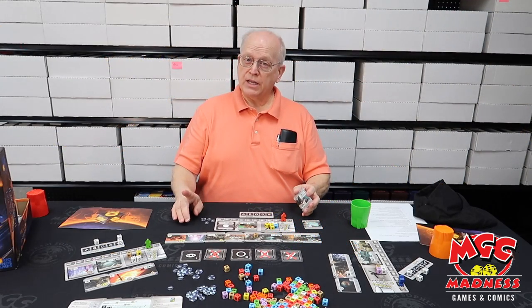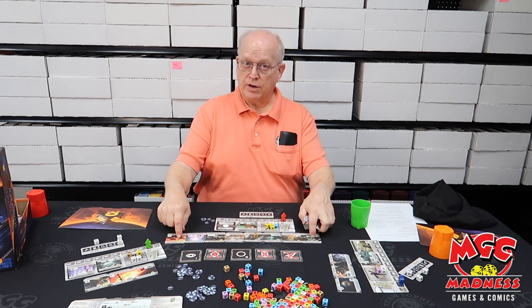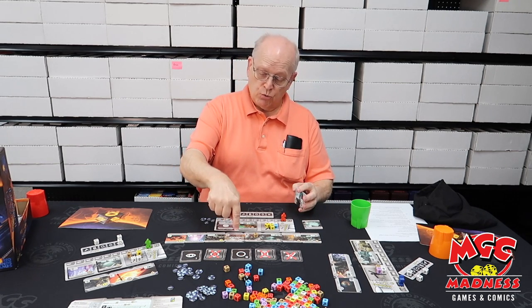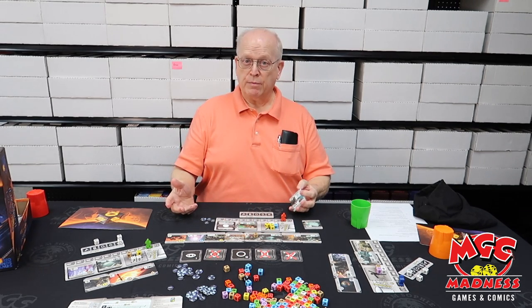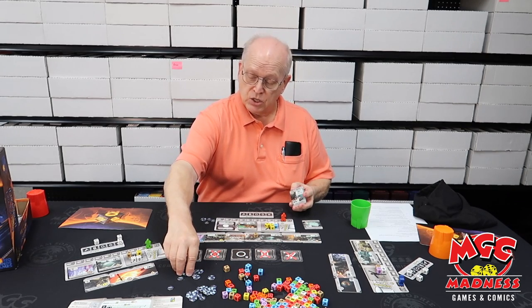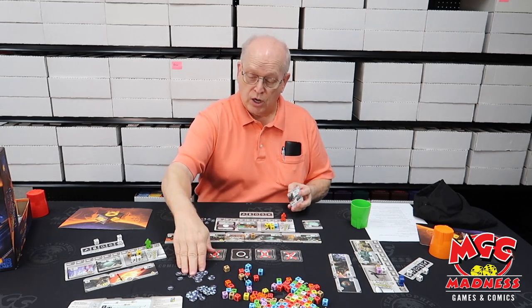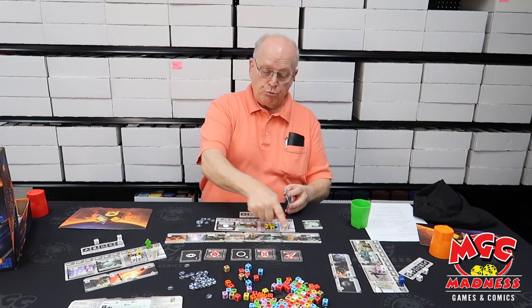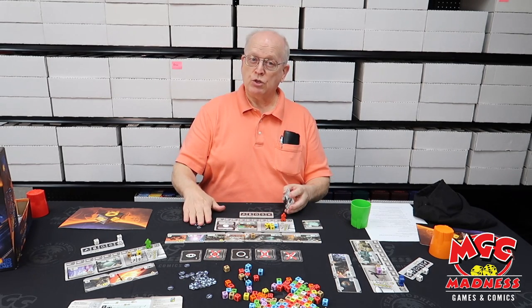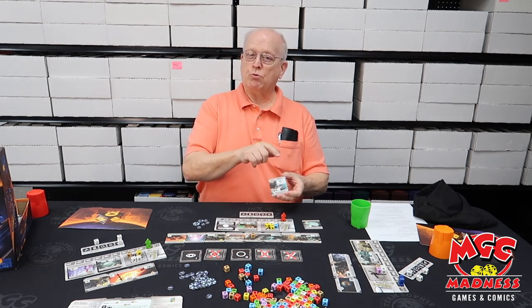Roll for the Galaxy ends when one of two things happens: somebody has to have 12 tiles down in front of them, and at the end of that round the game ends. Remember, we started out with a single planet and a double tile, so we started with three — you only need nine more tiles to end the game. The other way it ends: if somebody does a lot of shipping of goods, they exhaust the supply of victory point tokens and the game ends. At that point we total up points on the tiles, any victory point tokens you've got, and there are a very few six-plus tiles that give you some bonus points on top of the six. Highest number of points wins the galaxy.